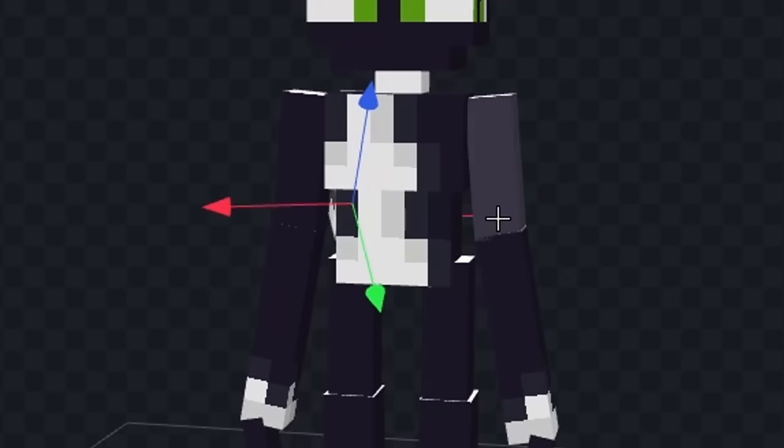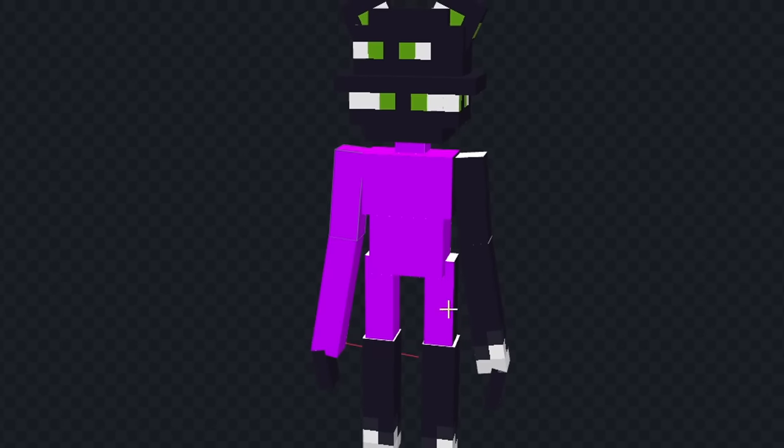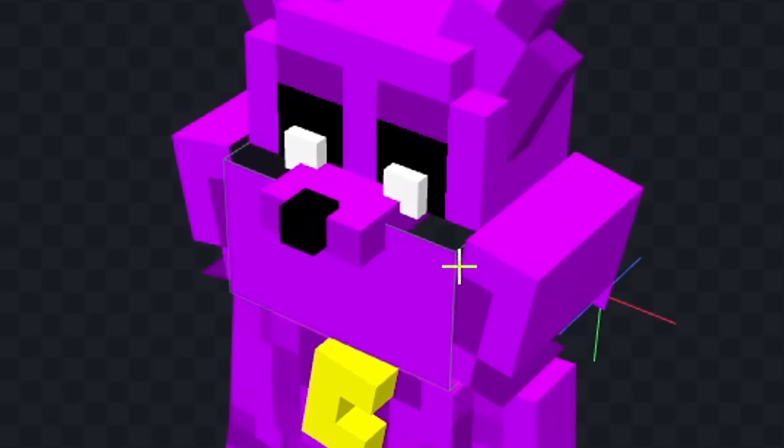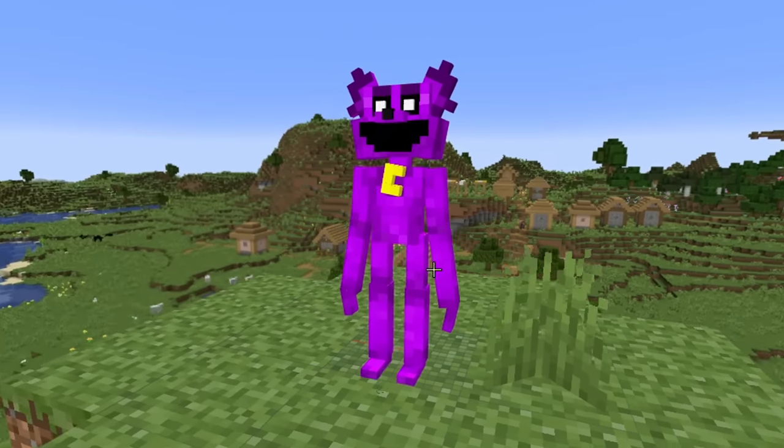Now this is looking good, so let's color him in. First we'll color his body fully purple, and I'm gonna give him a mouth up here. Next I'm gonna color in this nose piece, and we'll start to give him some eyes. Now let's add the moon that he has on his chest, and I'm gonna change his face a little bit — I think this is looking pretty good.